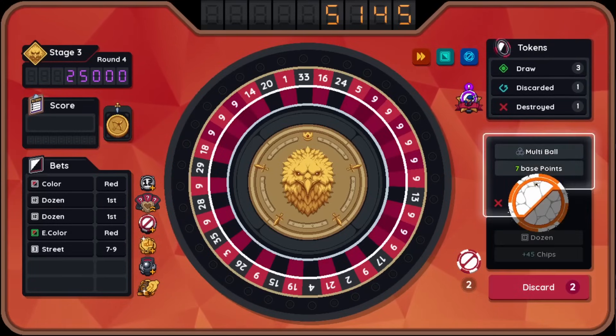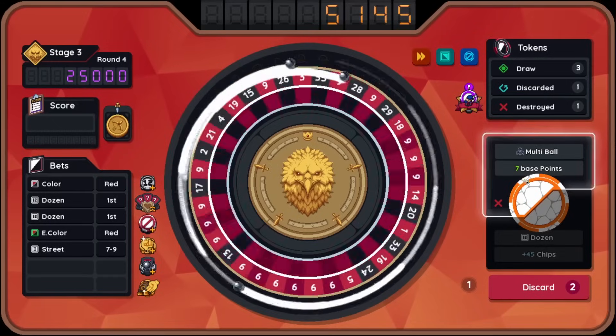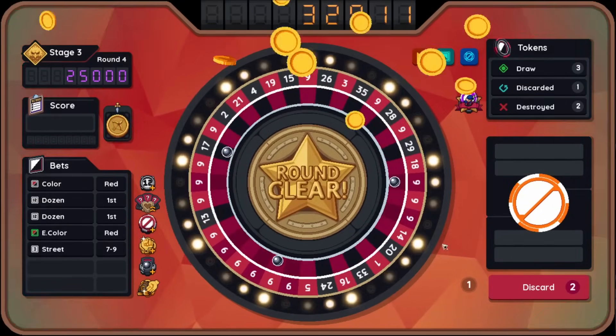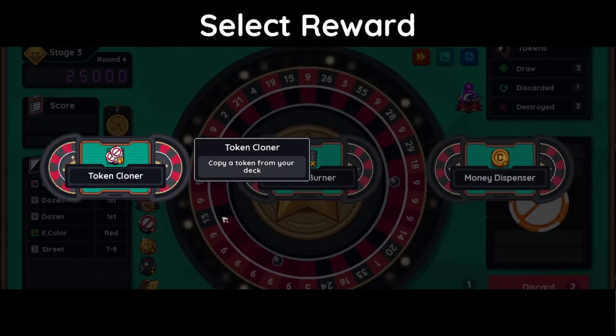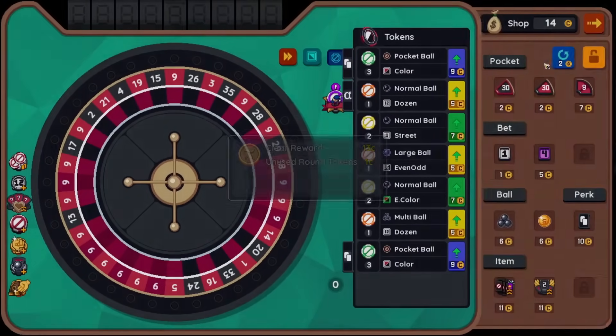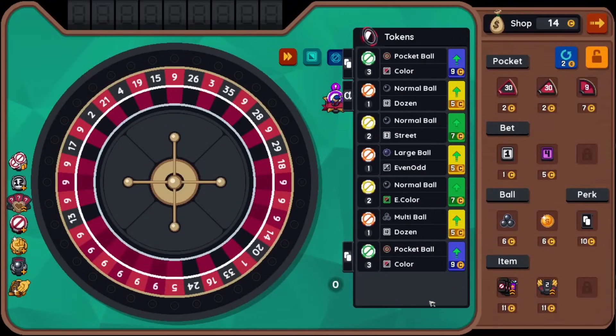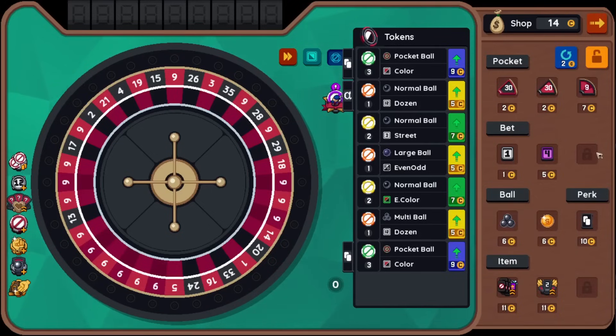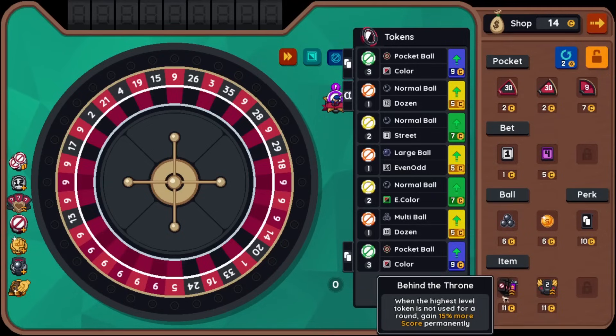I think I do need to place that. There's another normal ball. I will throw the multi-ball here. I got two red nines out of it. There we go. Copy token from your deck — yo! Remove one token from your deck. Gain four coins every round. Copy this — okay, so it just adds it to the deck. I wish that attached thing worked. Actually, should I have cloned a normal ball here? Maybe. We got this again to try to get more red nines. Attach the token roll once more — the token is worth half the value. When the highest level token is not used for a round, gain 15% more score permanently.